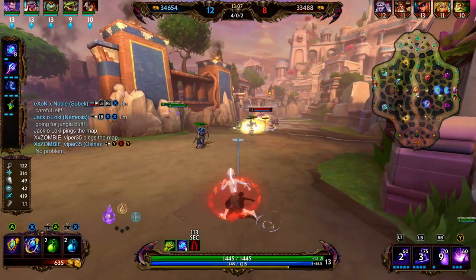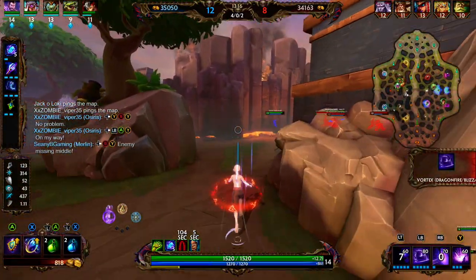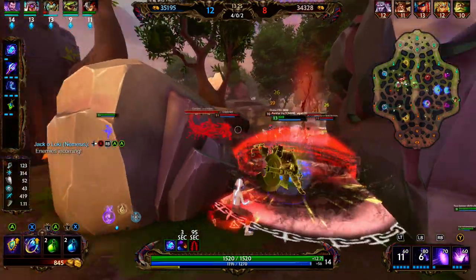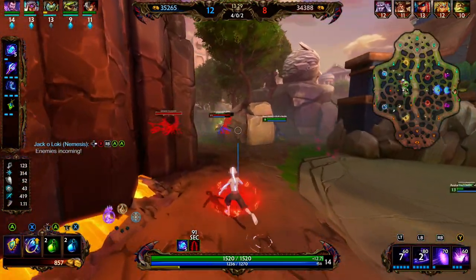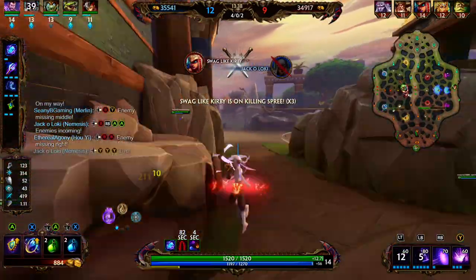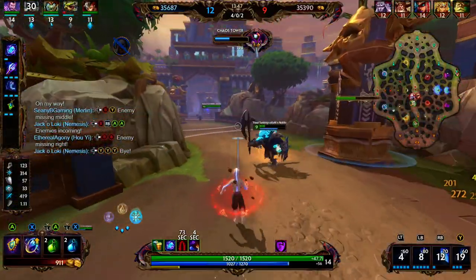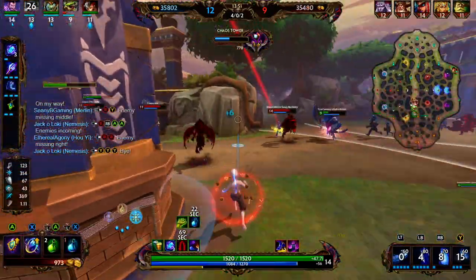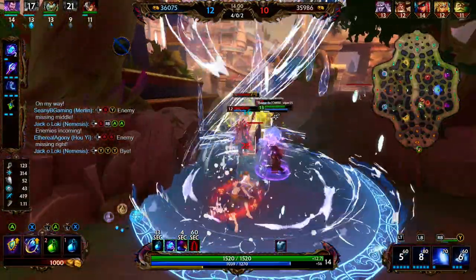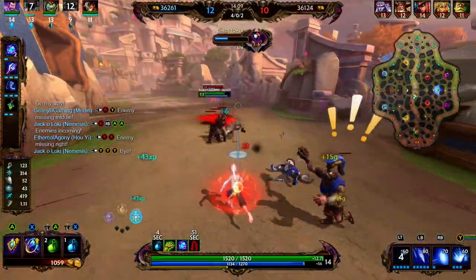We're going to start working on Soul Gem next. We throw out our 2 but don't connect on anyone — hanging out in the back line, outside the range of the enemy team. We throw out our 2 and get the pull onto the Sylvanus. Preset jumps in — we throw out our 1, blink away, and we're under tower so we're safer. Odin gets the pick. We throw out our 2 and get some good damage onto Bastet. Unfortunately we kind of lost that team fight, yet we were able to survive — that's the one plus of playing the way we're playing.